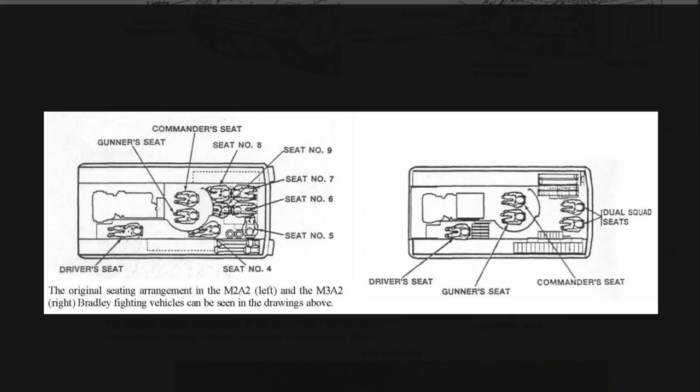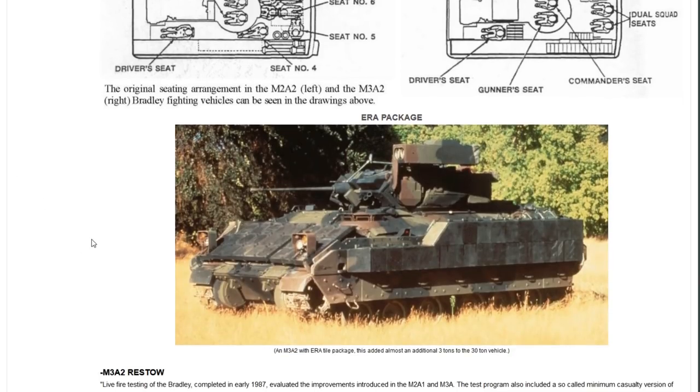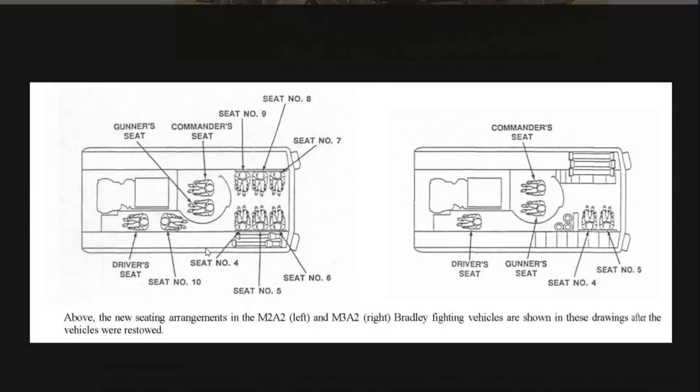That was the general M3A2. The M3A2 then went through a bunch of additional upgrades on top of that — see these as variants built onto the variants. After the live fire testing of the M3A2 and evaluations of improvements, the test program also included a so-called minimum casualty version of the vehicle, where fuel and ammunition were stowed outside of the crew compartments to protect them from secondary fires and general explosions.